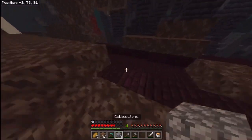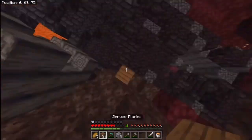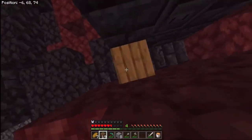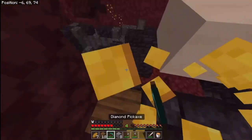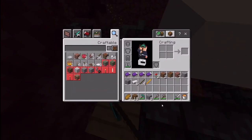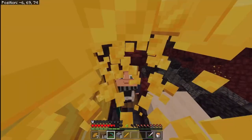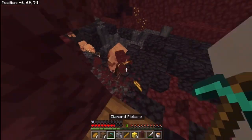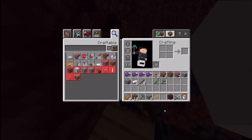I was thinking about resetting right as I spawned in because it was a basalt delta. However, there was a blaze spawner right there, so I figured even if there was a warped forest nearby I could actually play that and still get a pretty good time. This bastion went very very well - I jumped right down, made all the piglins angry, and ran right over here.